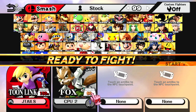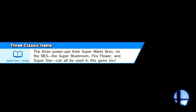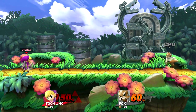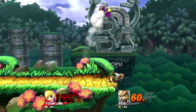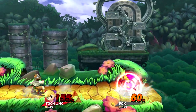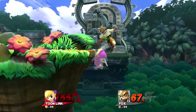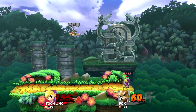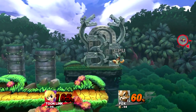Basically what I'm going to show you is how early it can kill — let's say, a Fox player. We can even put him at 60. When Toon Link is at max rage, knockback is increased, and he can kill a Fox anywhere from 55 and up on almost all stages.